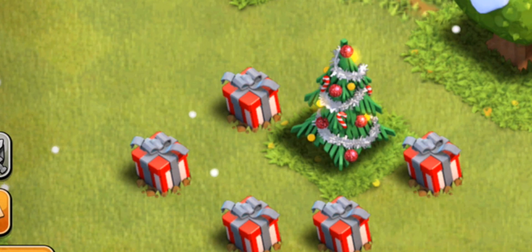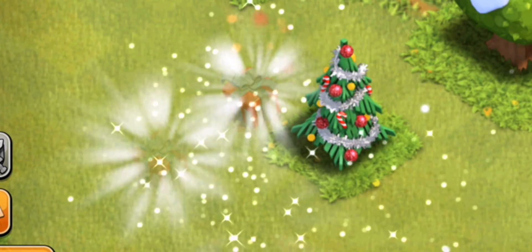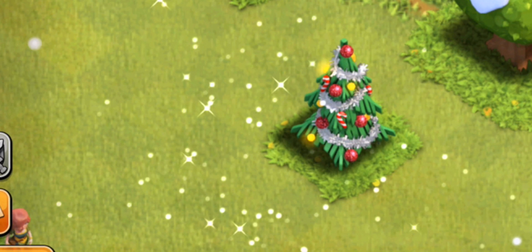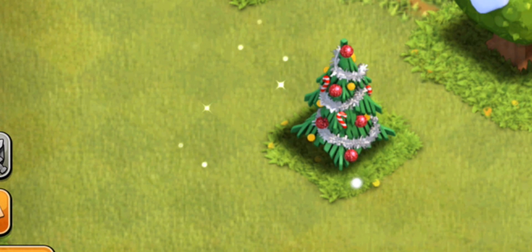Now I won't tease you guys — we'll go ahead and clear some of these presents here. And the last one there. So 5,000 elixir each, so not a great deal of elixir. But again, a lot of those gifts can spawn underneath the tree, and as we clear those we'll allow more to spawn as well. A very cool addition — definitely a neat little twist in this year's holiday update.